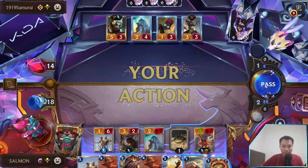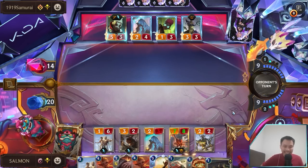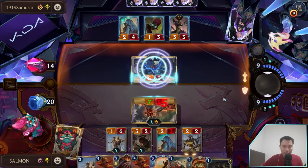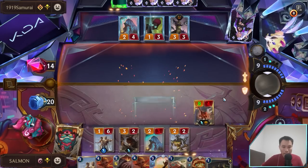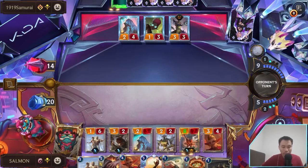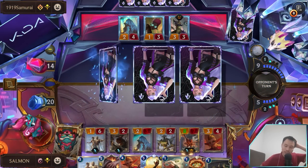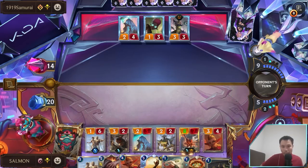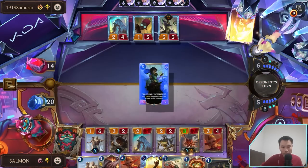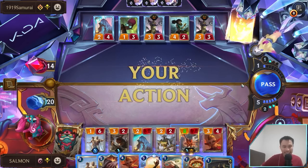I need to get a Black Flame to get our champion to level up more. I'll let him play his spell card maybe. Nothing can stop us now. He only has two more Chrono Breaks, and one is a very weak one. That is a lot of Kahiri too.